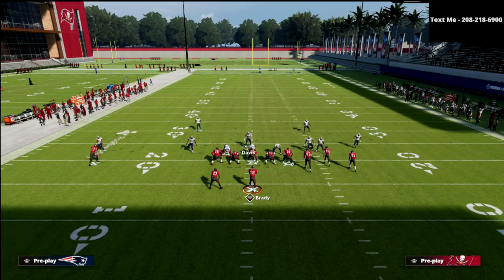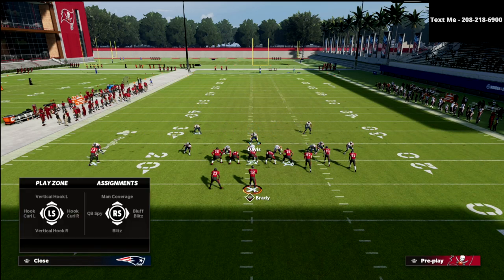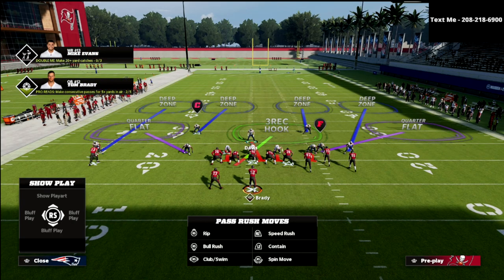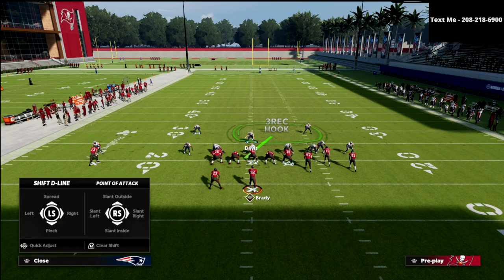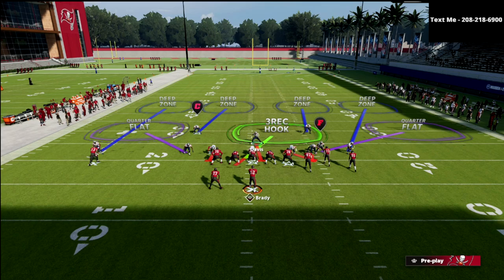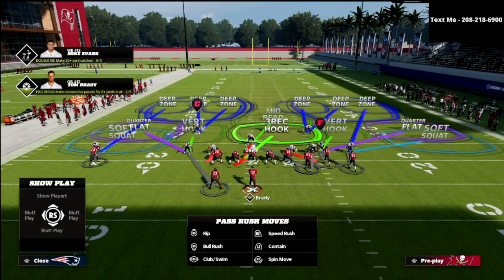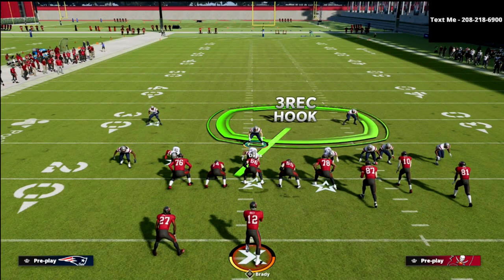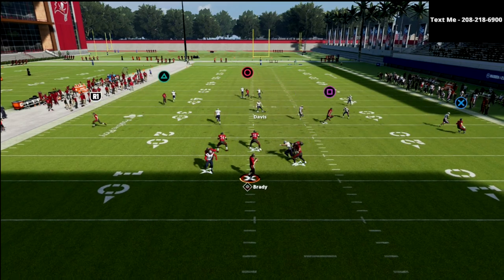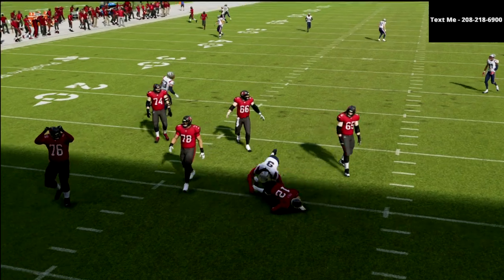The same basic principle applies to the pass. We're going to go to Cover 4 Show 2, which is Cover 4 Quarters. The other great thing about this is that oftentimes we're going to be usering this guy who's in a three-rec hook, and now we can create really good coverage. You can see we get the three-rec hook replaced, and then we can man up that linebacker on anyone that might be a problem. You're going to see you get the double teams split a lot faster, and you're going to get a sack.